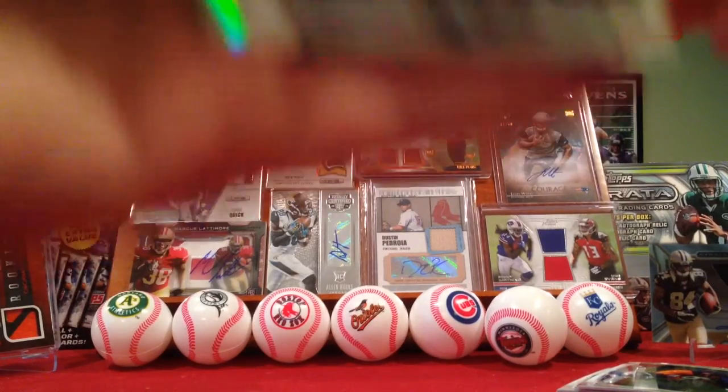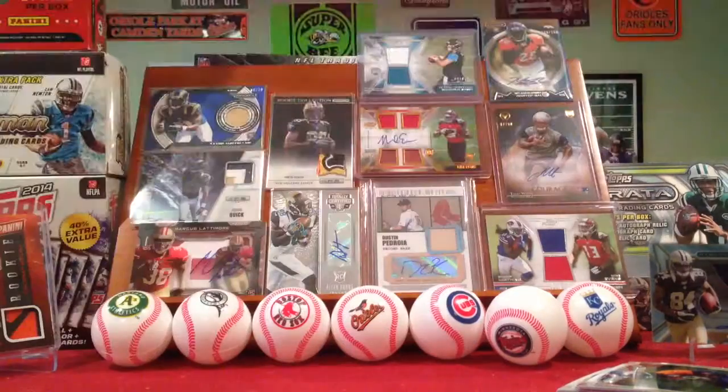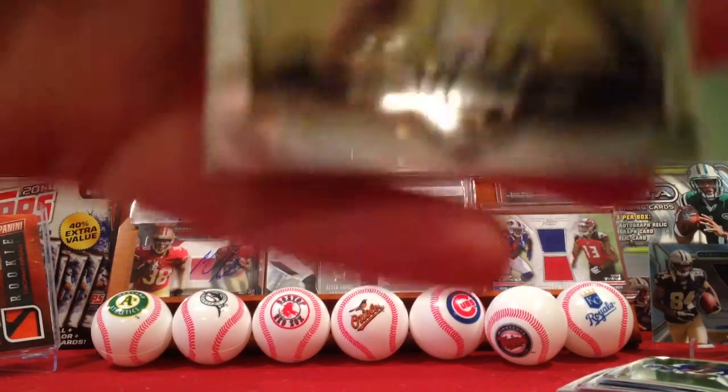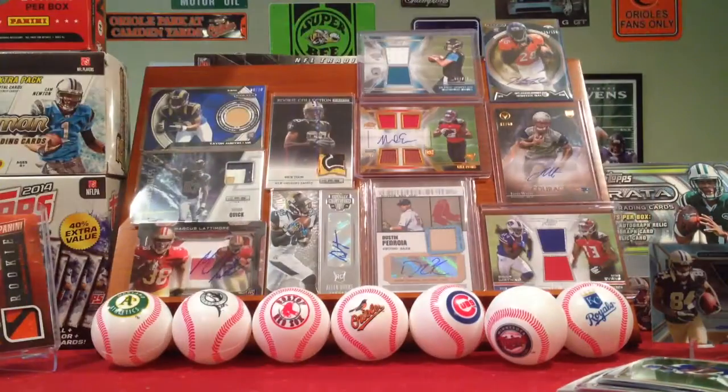Here we go. Andre Williams, Allen Robinson Die Cut, Russell Wilson, Marshawn Lynch. Last pack for the relic. Artavius Bryant, Zach Mettenberger, Tyler Gaffney Refractor — that's not numbered — and LeSean McCoy.